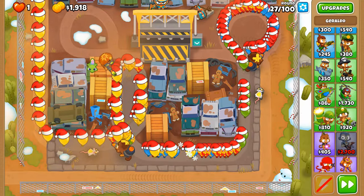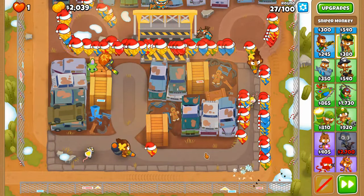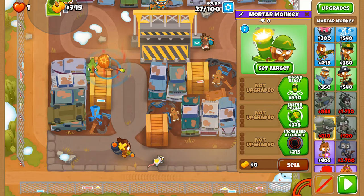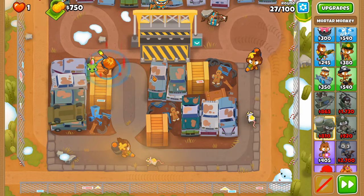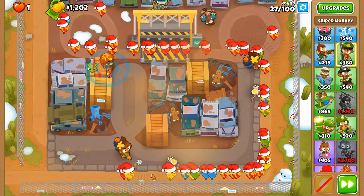We'll handle the lead issue by purchasing a mortar monkey, but first let's handle this round. With a mortar monkey you can put it in a spot that would normally be horrible for a supporting tower in a Two Mega Pops run — because with a mortar you select where it targets, then just leave it there for the rest of the game.